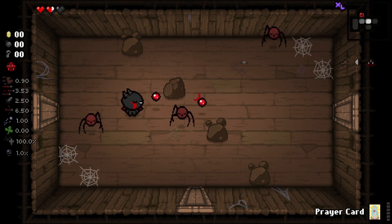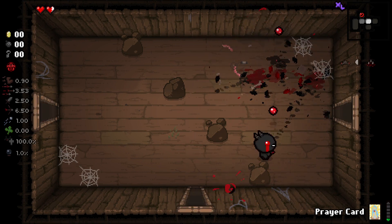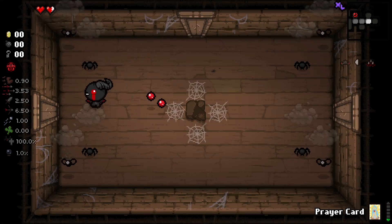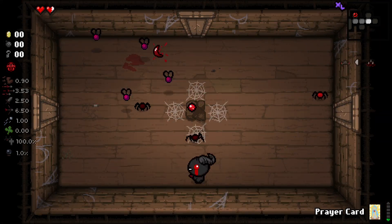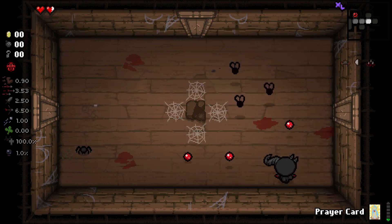Curse of the Labyrinth — interesting. The more big rooms we can find the better, the more charges. This is a real strong start here. If we lose our Eternal Heart in this room, this is going to be like the strongest start to any modded character run of all time.